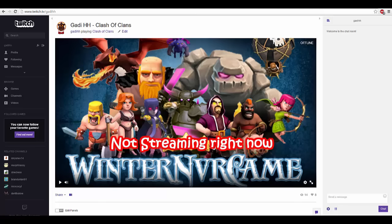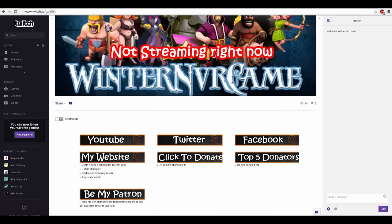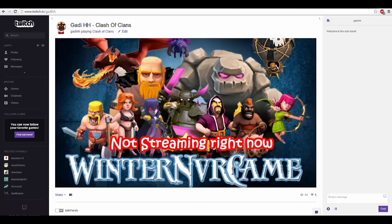All you got to do is go to twitch.tv/getahh — you can see it on the upper left side of the screen — and you're going to land on my page. Whenever I'm going to have a stream, make sure you click the follow button; it's going to give you a notification. You can also follow me on Twitter and Facebook, and I'm going to post a link there for the streaming. So go check out my page and let's get back to the attack.